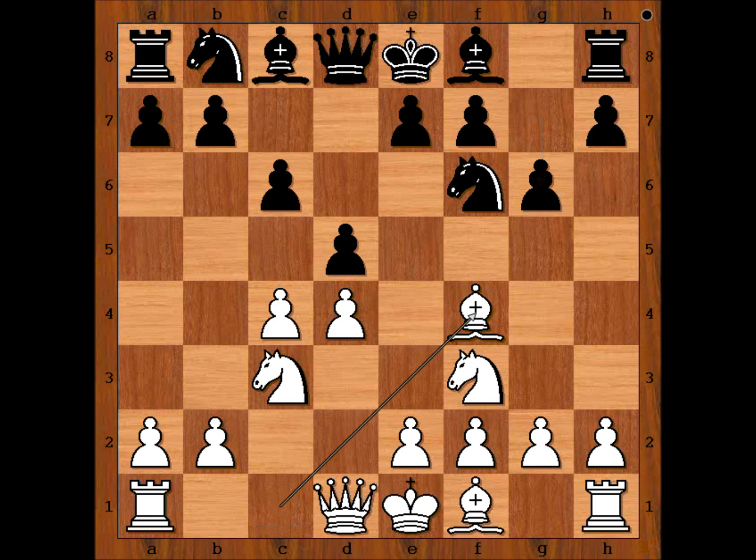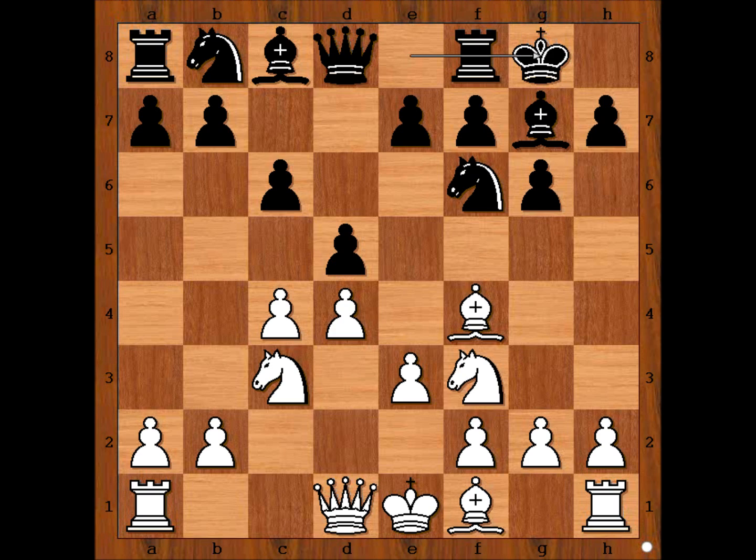Bf4, Bg7, e3, Spensa castled kingside, Bd3 — and it is black to move.